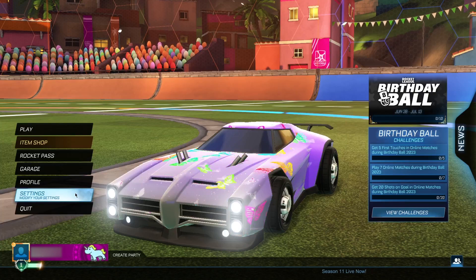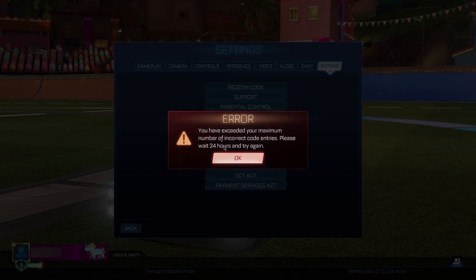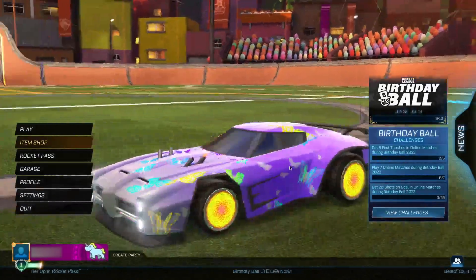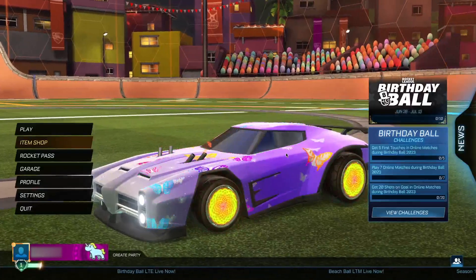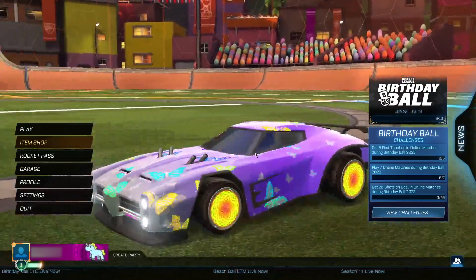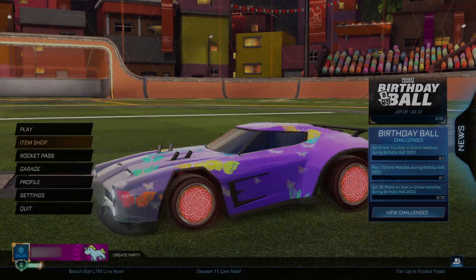The sixth and final code of today's video is going to be 'samba2023'. This code is going to get you a pair of Samba wheels, which is still a very great set of wheels. Go ahead and click OK — boom, we instantly get the Samba wheels. As you can see, they're equipped right there — they look absolutely insane. Without further ado, that's been everything for today's video. Thank you guys for watching — until next time, have a good one, take care, and peace out!